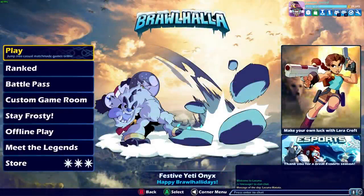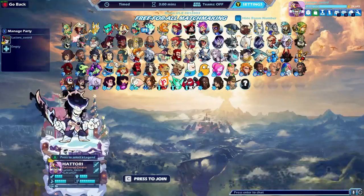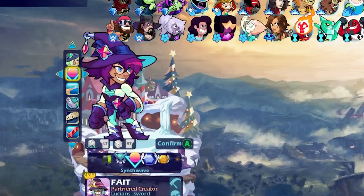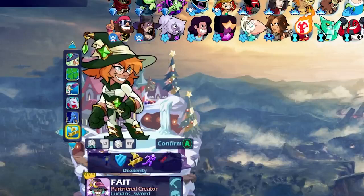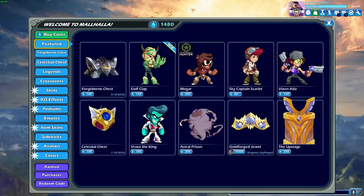If you've played Brawlhalla, then you probably know that the game is free, and they make money by selling cosmetics that don't give you any kind of technical advantage, but they allow you to customize your look to your liking using different legend skins, weapon skins, podiums, avatars, sidekicks, KO FX, colors, titles, taunts, and more.